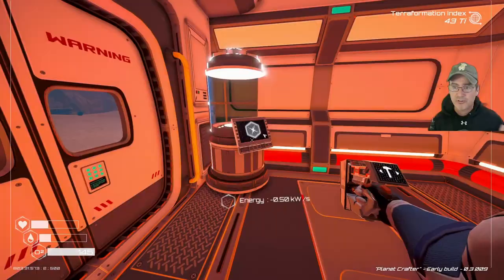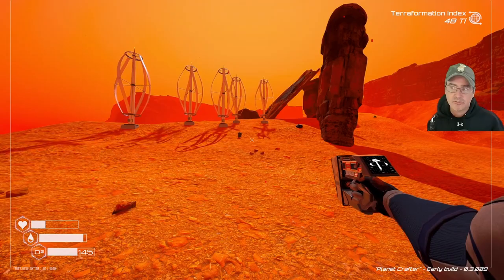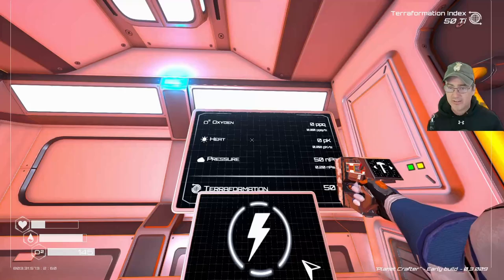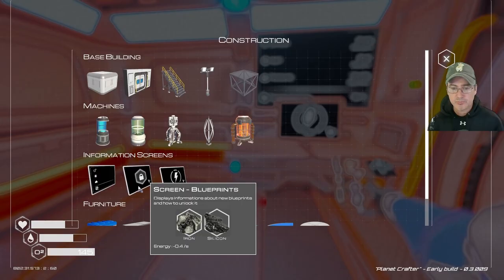I needed to build more wind turbines — I went out and built four more for a total of five tier one wind turbines. Now checking the power screen, consumption is still two kilowatts but I'm producing six, so the lights and screens are back on. This gives enough headroom to start producing more items to increase the terraform level.